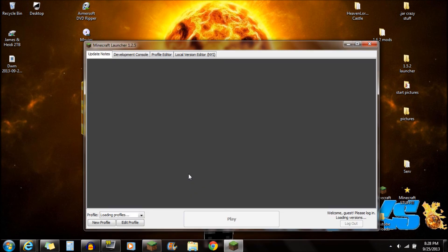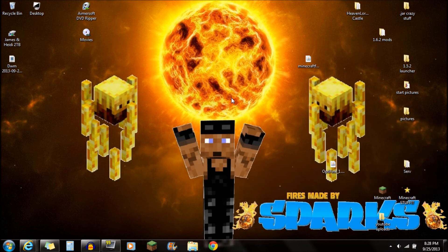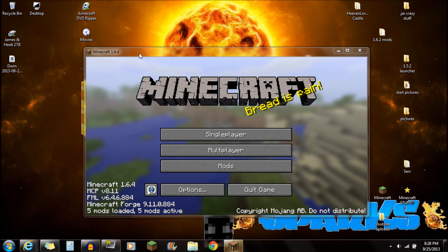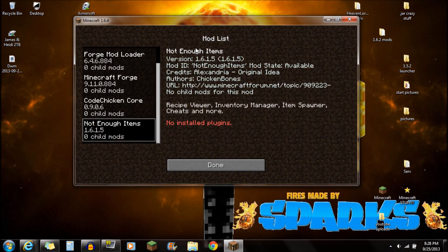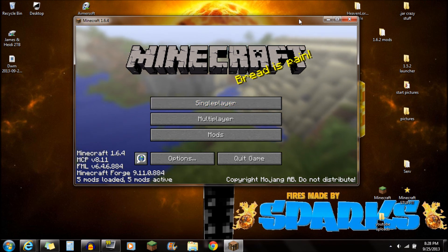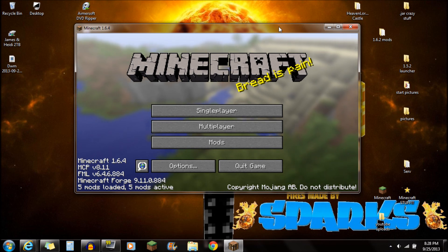If you want to install Not Enough Items with Optifine as well, there will be a link in the description and a video showing how to do that — there are a few critical differences with Optifine. Once you open Minecraft again, you should see '5 mods loaded, 5 mods active,' and you can see Not Enough Items is installed. Hopefully this video helped. If you're getting a black screen, just make sure you follow the steps exactly as shown and you shouldn't have any issues. Thank you guys so much for watching.